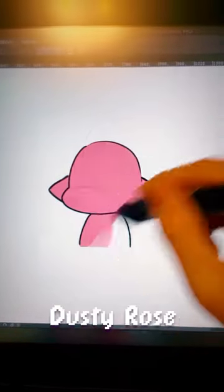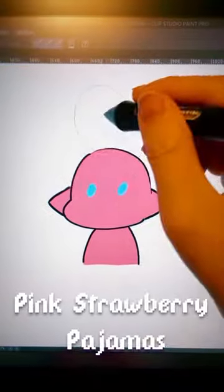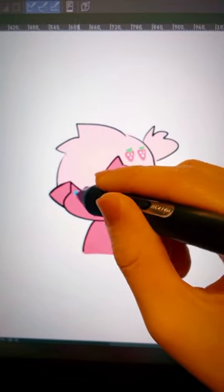Make the skin color your favorite color. The eye color the color of your birthstone. The hair color should be the color of your shirt. If you wear glasses, add a third eye, or like, just another set of eyes.